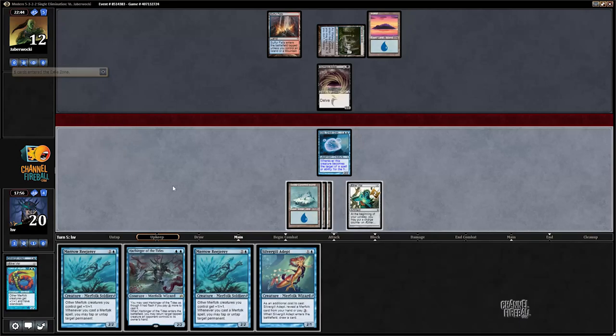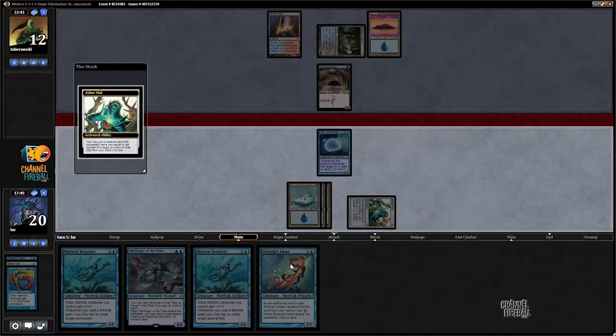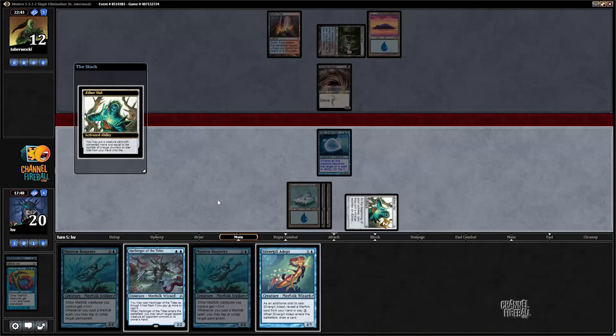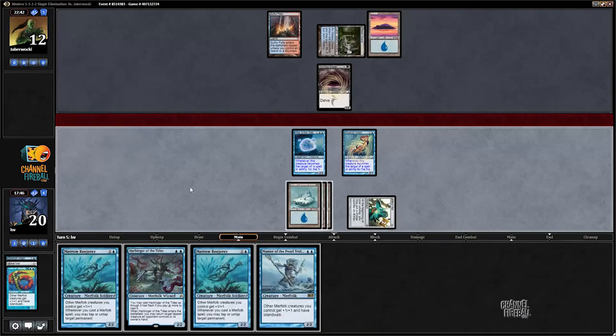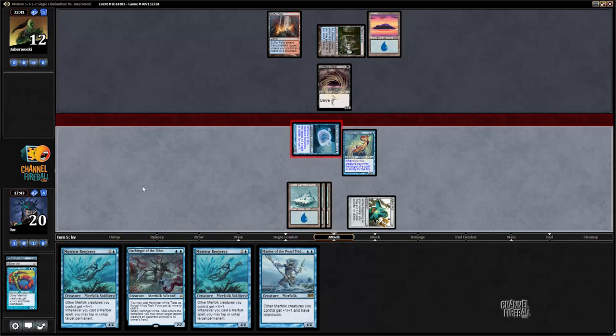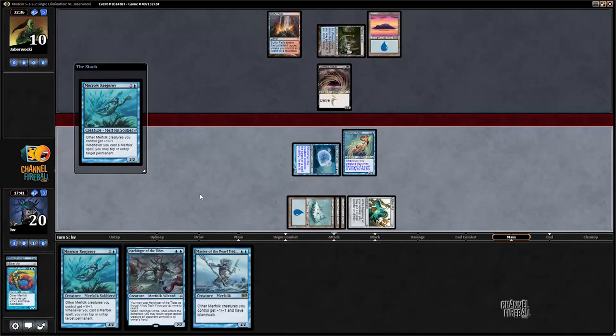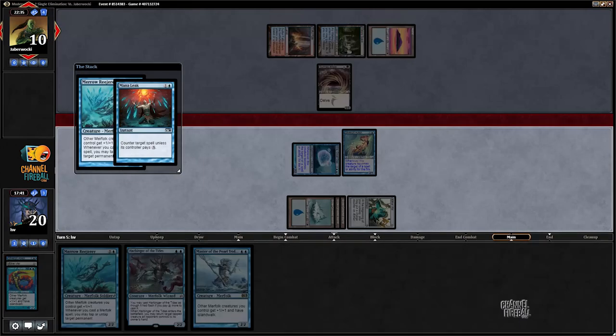Vial up to two - could Vial in Silvergill Adept, that sounds pretty good. Draw Cavern of Souls - that'd be kind of perfect on Master of the Pearl Trident. Let's just attack with Kira. I don't really want to get Remanded, but now I have too many things to play so I'm going to play Marrow-Reejery and get Remanded or Mana Leaked, whatever.